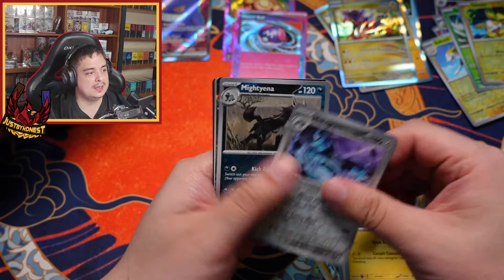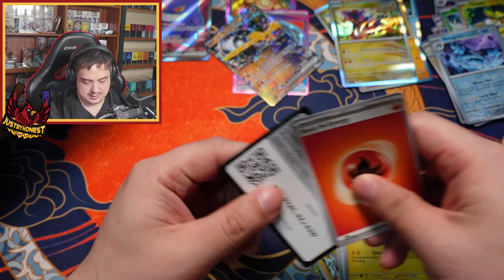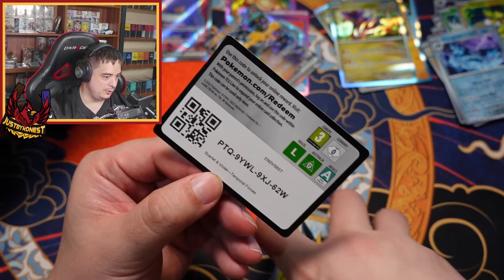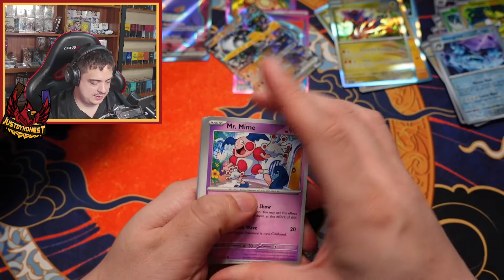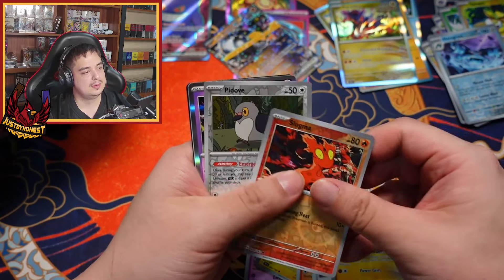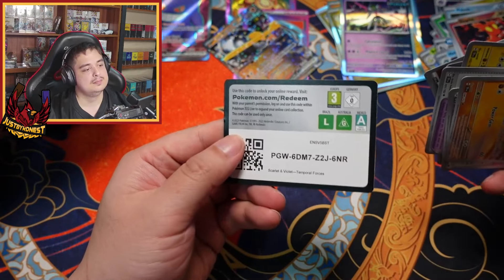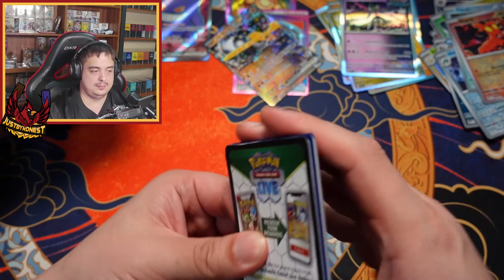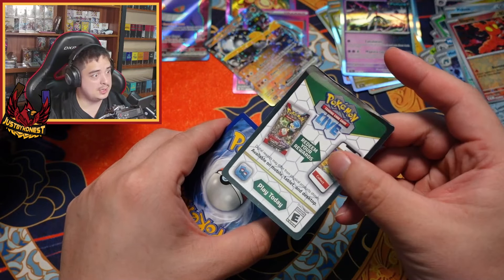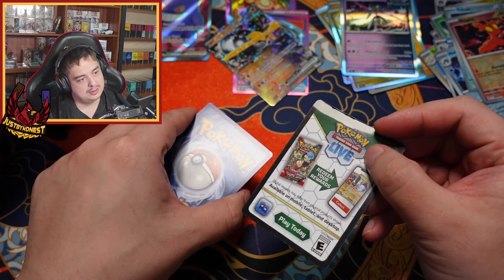Let's see what we got here — Iron Boulder EX. This code card got mangled. To be fair, the box they came in got kind of mangled also. Iron Valiant. Man, it's not the other cards, just the code cards — but the other cards are fine. These code cards have gotten beat down, geez.